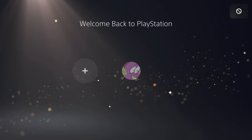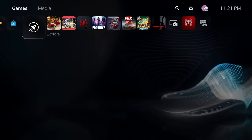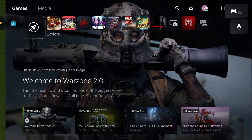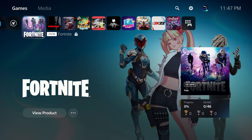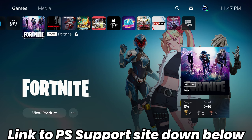In combination with all of these settings, you may have to log out and log back into your user on your PlayStation 5 console. Locked games can sometimes be a result of a user error that can only be fixed by logging out and logging back in again. If the lock issue persists, contact Sony Support, because this is something larger than just your user and your PlayStation 5. I'll leave a link down below to their support page and their support chat.